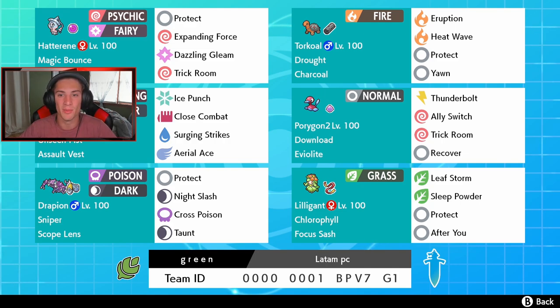We also have Hatterene who can use Trick Room, or it can also be a big damage dealer with Protect, Expanding Force, Dazzling Gleam, and that Life Orb. We also got Torkoal because you cannot have a Trick Room team without the slowest turtle out there. We got Drought and Charcoal as the item, with Eruption, Heat Wave, Protect, and Yawn. I love this moveset because we have so many options.